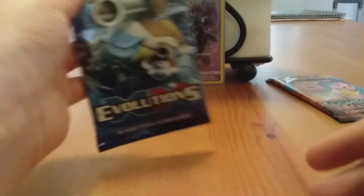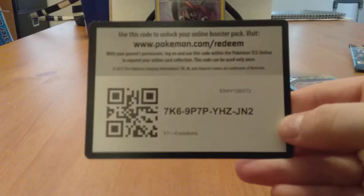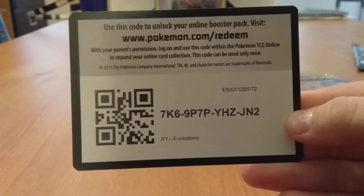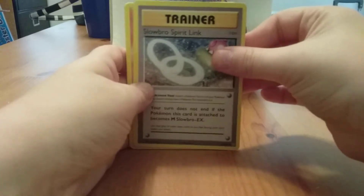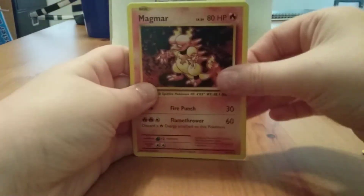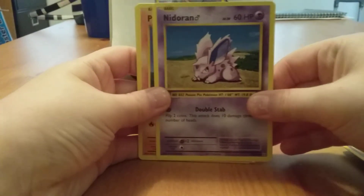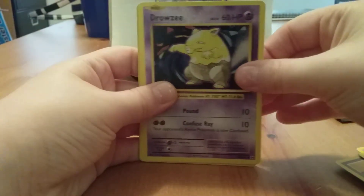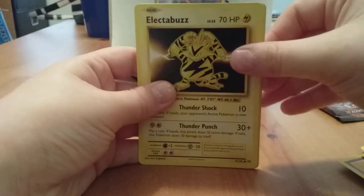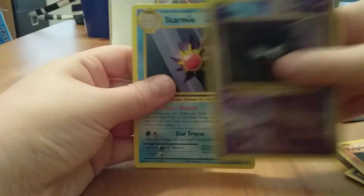Let's open Evolutions now. Here's the code card for this one. We have a Slowbro Spirit Link, Magmar, Energy Retrieval, Nidoran, Ponyta, Drowzee, Electabuzz, Vulpix, Reverse Gastly, and a regular rare Starmie.